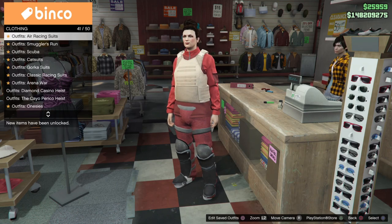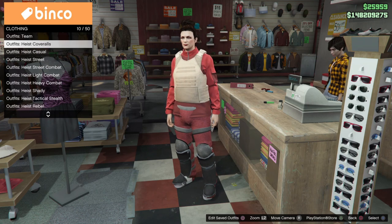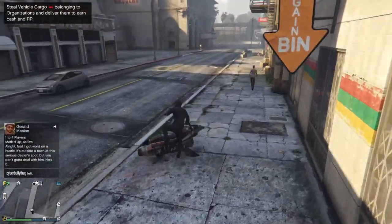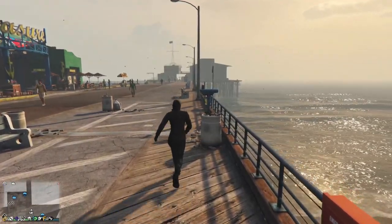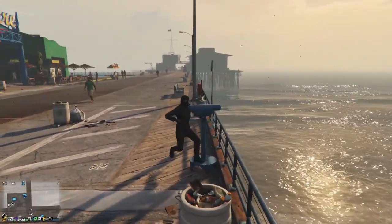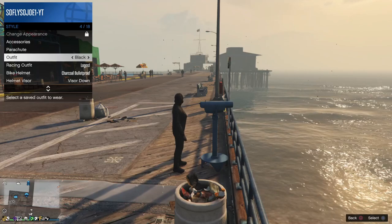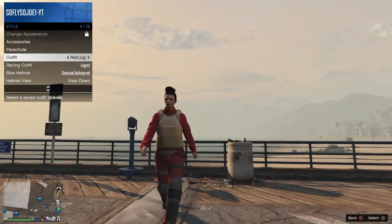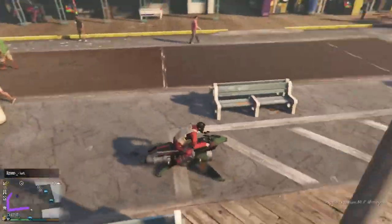Once your outfit is saved, equip one of the coverall outfits and select one of the last four — the one with the gas mask on it. Make your way to the beach where the telescope is and do the hat mask telescope glitch. Run toward the telescope while spamming right on the D-pad, open the interaction menu, go to Style, go to Outfits, and switch to the juggernaut outfit. Walk away and you should notice the gas mask merges onto the outfit. Make your way to the mask shop and save your outfit in the same slot as the juggernaut outfit.